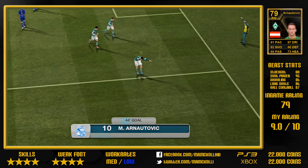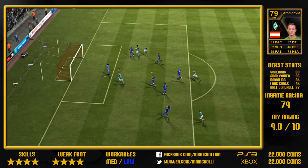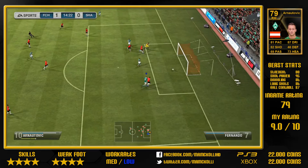He has a strength of 80, and he is quite tall, so you can score nice headers with him. He always makes good runs, and his medium-low work rate makes him a very good offensive player.